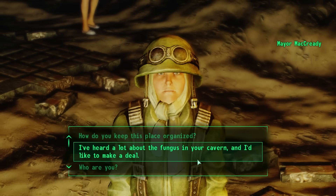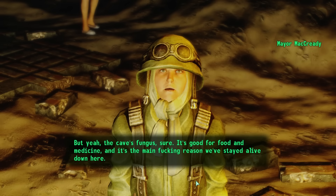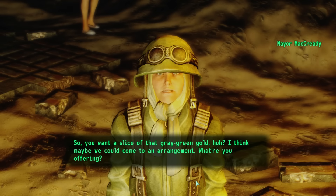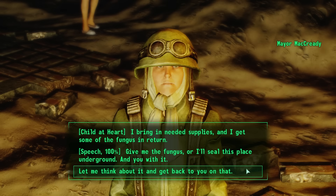We tell McCready we've heard about the fungus and would like to make a deal. He confirms: 'The cave fungus — it's good for food and medicine, and it's the main reason we've stayed alive down here.' We could pass a speech check to threaten to seal the place underground, gaining his private stash of fungus but losing karma. Or pass a Child at Heart check to say: 'I bring in supplies you need, and I get some of the fungus in return.' McCready replies: 'For every piece of strange meat or buff-out you bring in, you'll be repaid with one cube of fungus.'